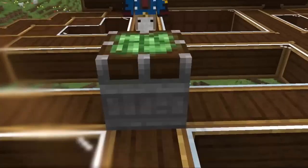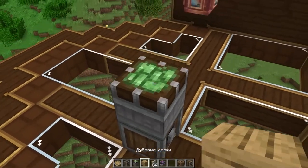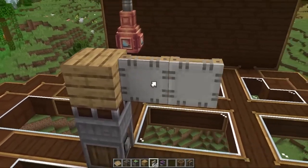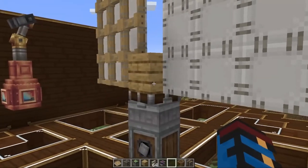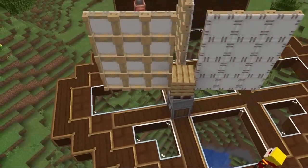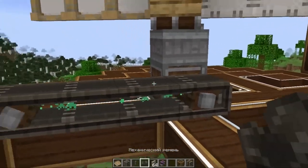Everything works fine. Now the windmill. Let's assemble our mill — I put a vertical gearbox on the bottom so that it is convenient to output rotation, and I assembled it. We are launching our windmill; it is hard to see, but it is already working. Added more blades to make it clearer. By tradition, we will check on the conveyor belt — it works well.